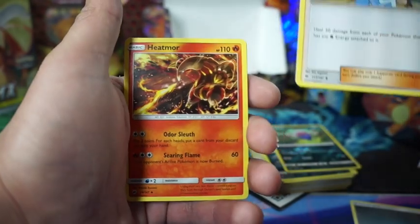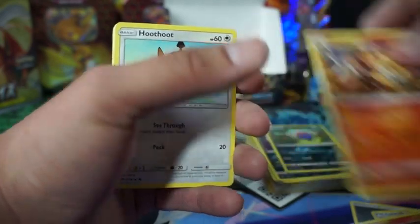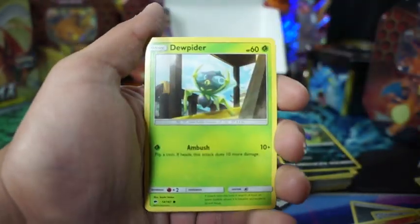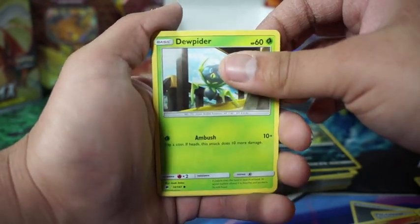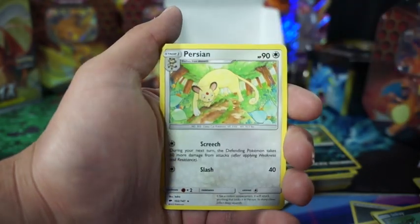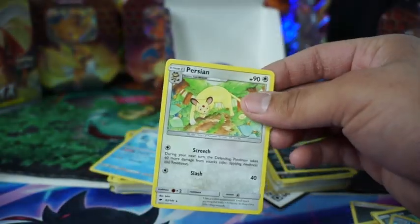Lana, Heatmor, we got Sneasel, Hoot Hoot, Tangela, Dewpider, Inkay Routes, Milo, and Persmon — yeah, you ruined the party, bro.